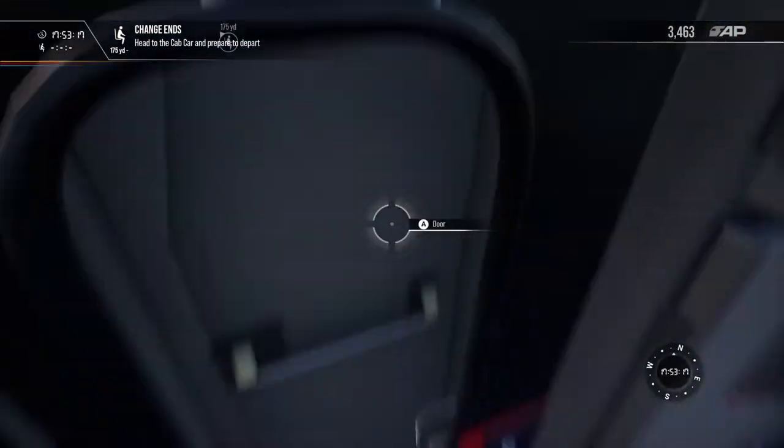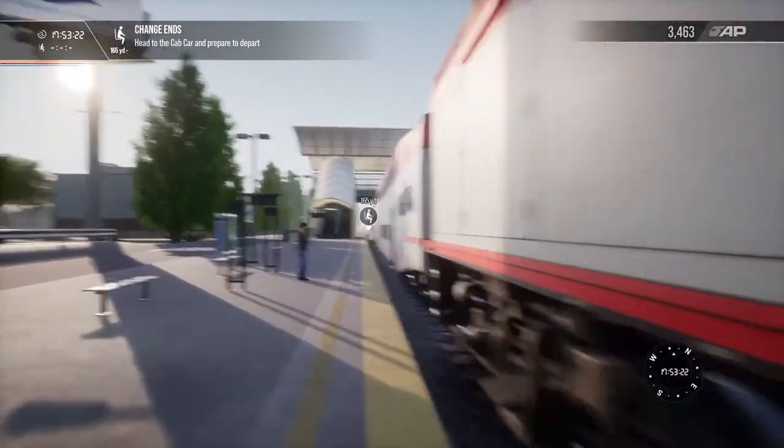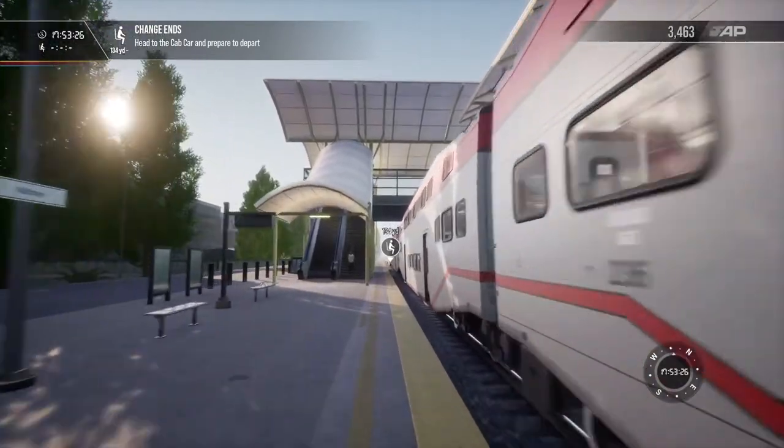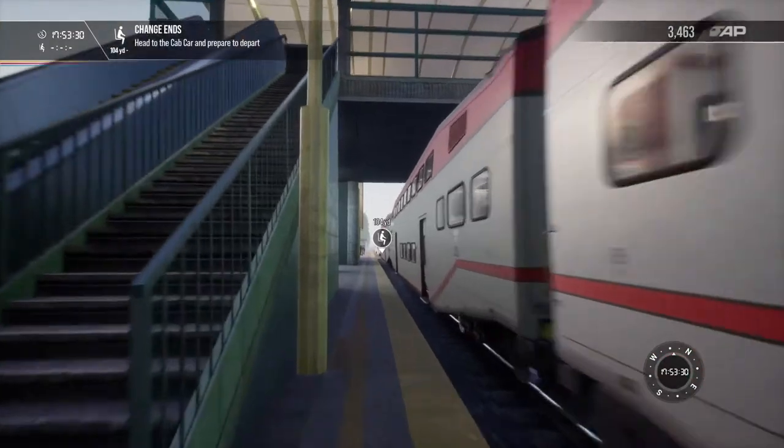Let's close this door — there we go, just close it from up there. It wouldn't let me do it from the floor. Let's run down to the bottom end here — we're going to be driving the train from the other end now in order to get it back to the sidings.